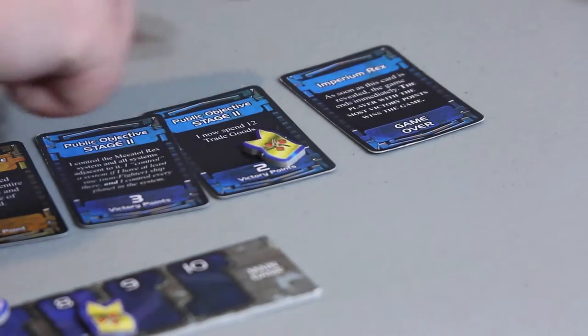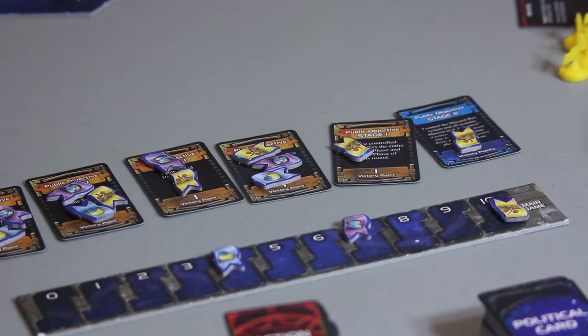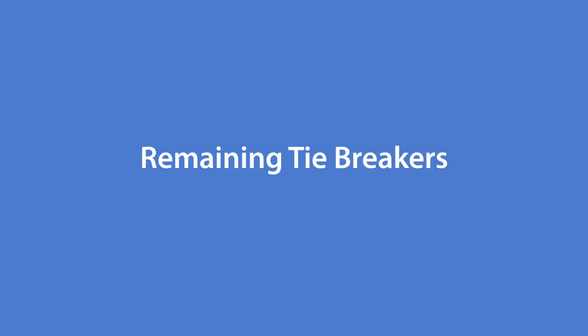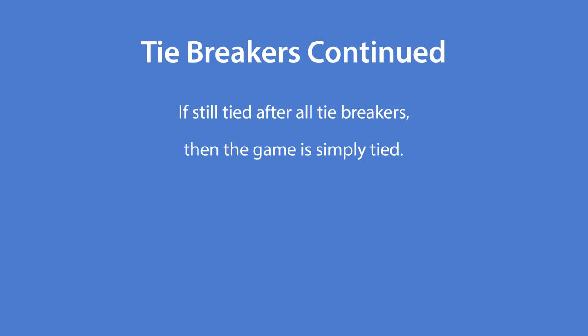There is technically no limit to the number of rounds in the game. However, once someone draws the Imperium Rex card, scores an 'I win the game' public objective, or reaches 10 victory points, the game is immediately over. The player who reaches 10 points, scores a game-winning card, or has the most points when the Imperium Rex card appears, wins. If there is a tie, the person who has the greater number of objective cards completed — including secret objectives — wins.